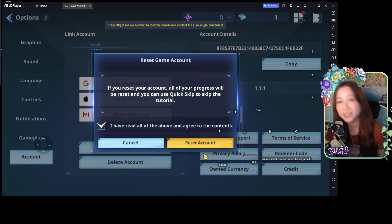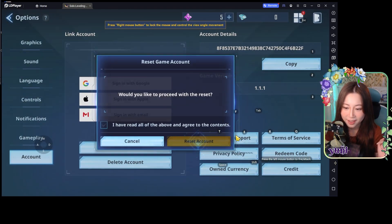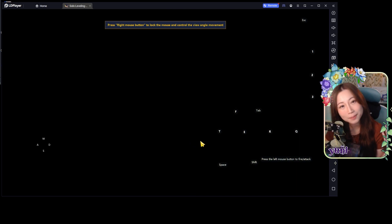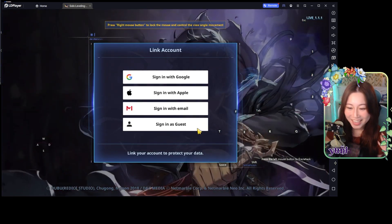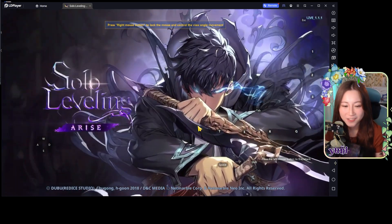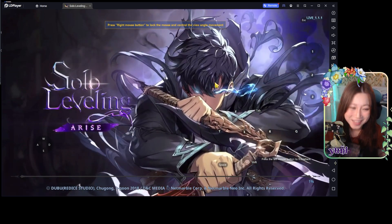Make sure you sign in as a guest in the very beginning, finish the tutorial once, get to level six, and then do your roll. If you're lucky, great. If you're unlucky and you really want to get Chai-in, reset your account — reset, don't delete — and then log in again as a guest and allow the quick skip of your tutorial. Best of luck! Thanks for watching and don't forget to like, comment, and subscribe. I love Solar Leveling Arise and I hope you guys love it too. Hashtag not an ad. Bye!